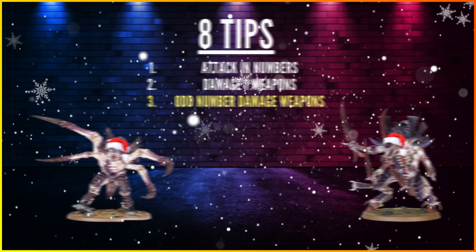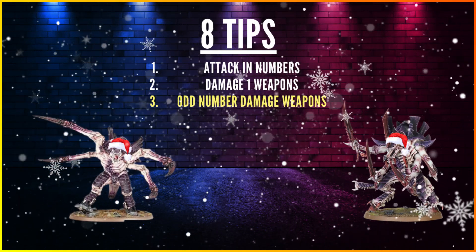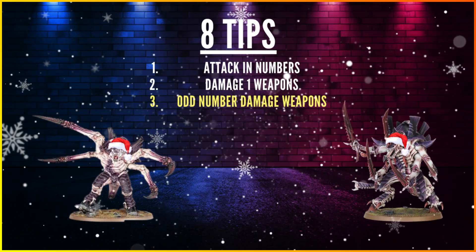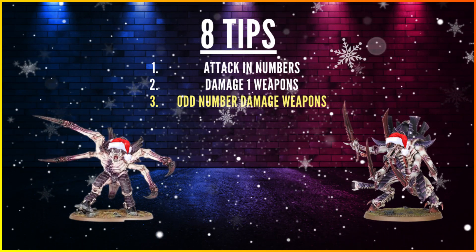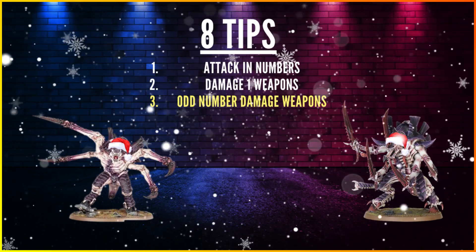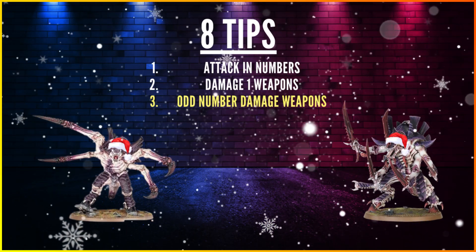Tip 3: Any odd-number damage characteristics will round up after halving. So Damage 3 weapons — like the Swarmlord and Hive Tyrant — become Damage 2. It's still bad, but not as bad as Damage 4 going down to Damage 2. Going from Damage 3 to Damage 2 is slightly better, as it rounds up.